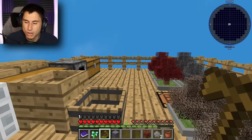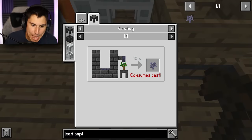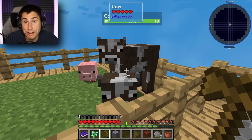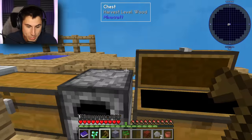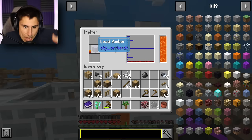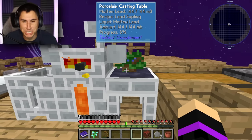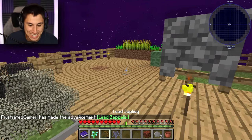To make the lead sapling I need molten lead — I can use the lead amber I just made — and a dark oak sapling. I put the lead amber in the smelter, and it's melting down into molten lead. Then I add the dark oak sapling, right-click, and it pours. It's about 20% done but pretty soon we'll have a lead sapling. Done! I got the 'Lead Zeppelin' achievement!